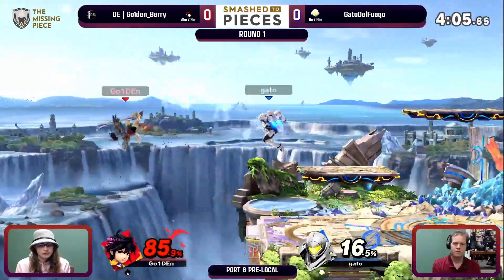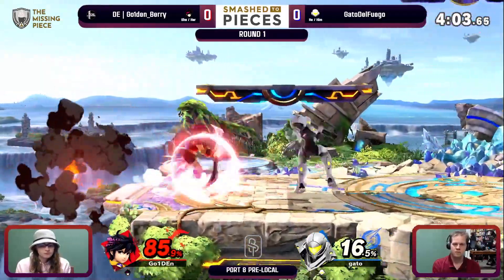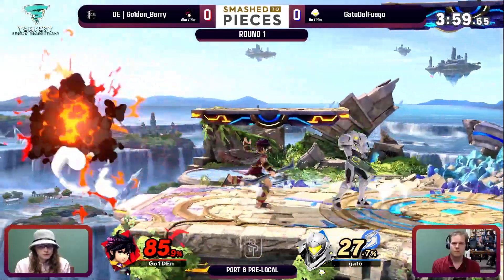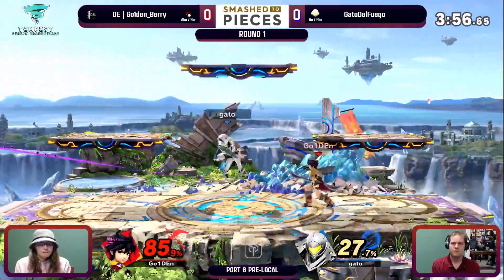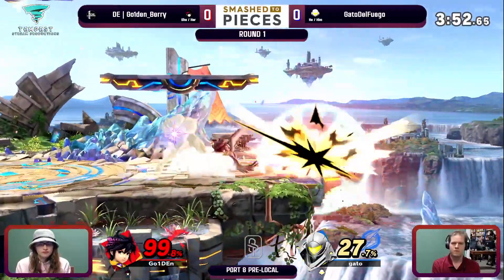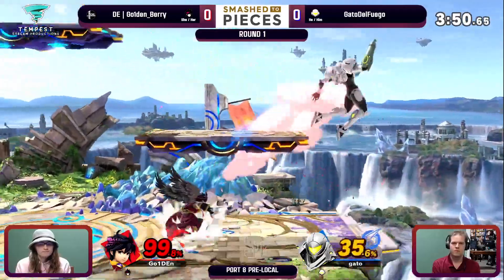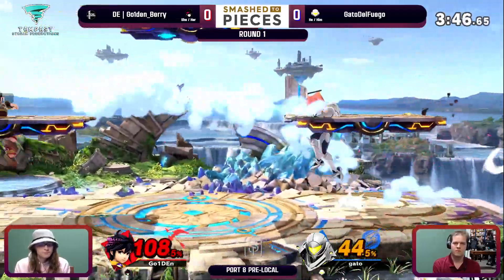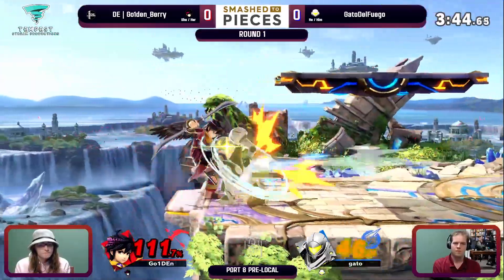Nice grab. Stay patient — very safe with a lot of these ledge traps. But I mean, Samus, even if you play it safe, you're bound to get something. Down tilt right there, a little bit of a mis-punish. Jab one two gets the full connection, but sets up a mine. F-smash right there doesn't catch the roll in just in time though. Goldenberry has the reverse situation now — a little bit of a return to neutral.